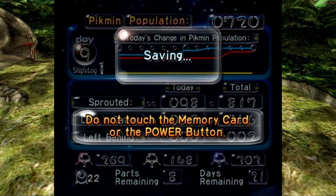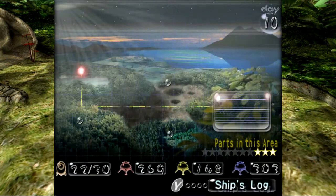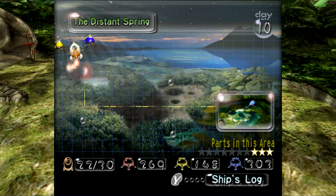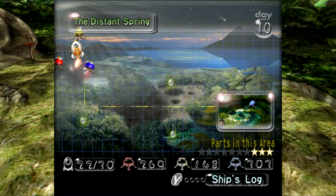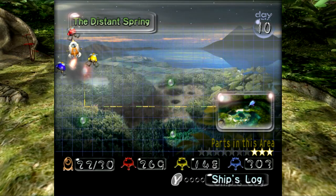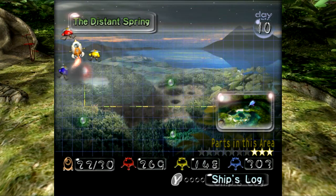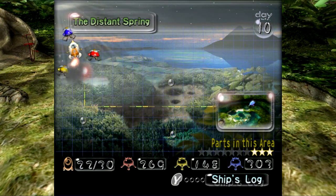I think the Distant Spring gets pretty difficult. I'm really going to be aiming for two parts a day at this point because we're going to have to take down some Wallywogs, some Bull Bears. There's even another Armored Cannon Beetle, and those Puffy Blowhogs and some really tough enemies, and even a couple of puzzles to navigate. Going to be aiming for a couple parts a day. I hope you guys are excited to see what that all entails. But until the next episode, this is MidnightZero, and this mission is complete.